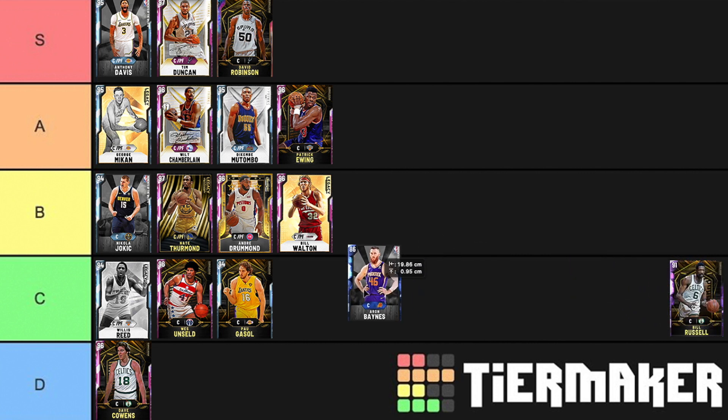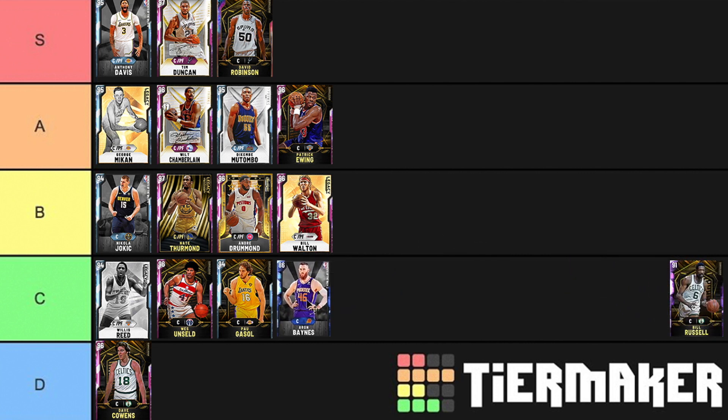Aaron Baines can spread the floor really well and actually rebounds well, but I'm going to put him in C tier for the reason that he is literally the worst offensive post player I've ever seen. His post moves fade away at like 60 — he cannot score in the post on anybody. His jump shot is money and as a pick-and-pop player he's great, really good on the boards, but so bad in the post I can't rank him higher. Bill Russell is just a much worse Andre Drummond — a much worse Willis Reid.